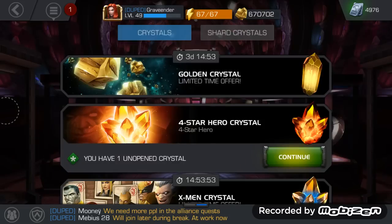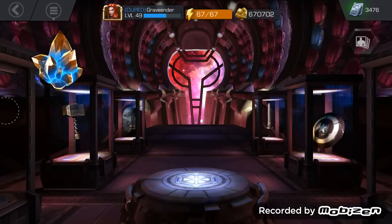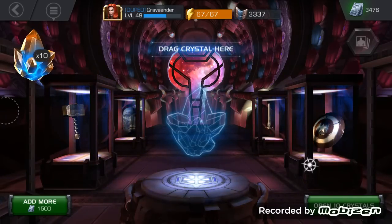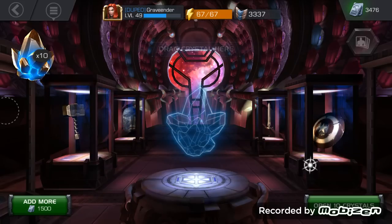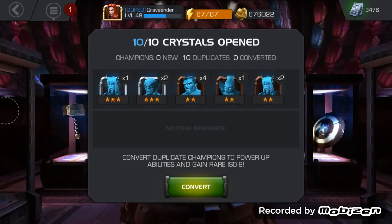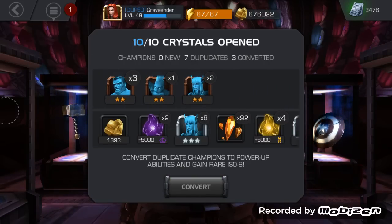Okay now let's do 10 more X-Men crystals and see what we get. Wow — Magik again, two three-star Wolverines. That's all of them. Still not bad — out of 10 crystals we get three three-stars. That's a lot better than the mystic crystals we were opening.